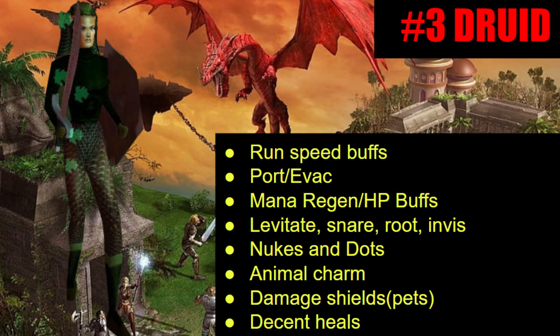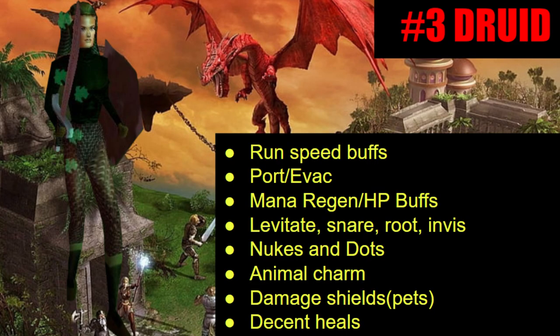Number three is the druid. When I started making this list I had the druid as an honorable mention, but then I realized how good they actually are to support a caster. What really tipped them over the edge is that they have mana regen in the form of their HP buffs — Protection of the Cabbage and similar level 60 spells have a mana regen factor to them. They also have run speed buffs, they can port you places, evac if things go wrong, and they have levitate, snare, root, and invis for utility. They can animal charm and also have damage shields, which can help your pet cause extra damage.